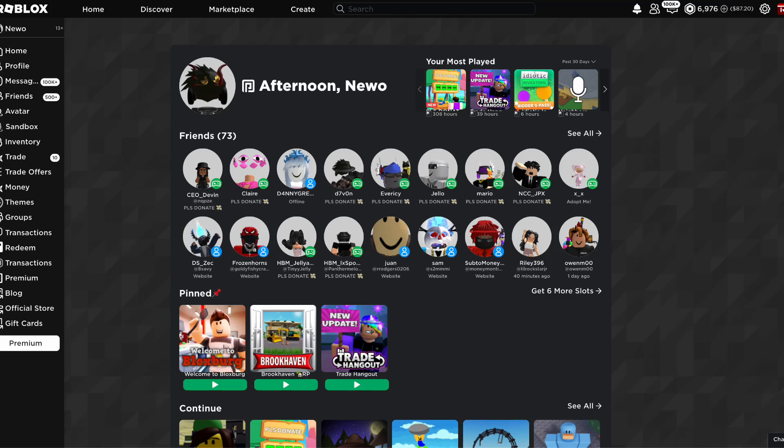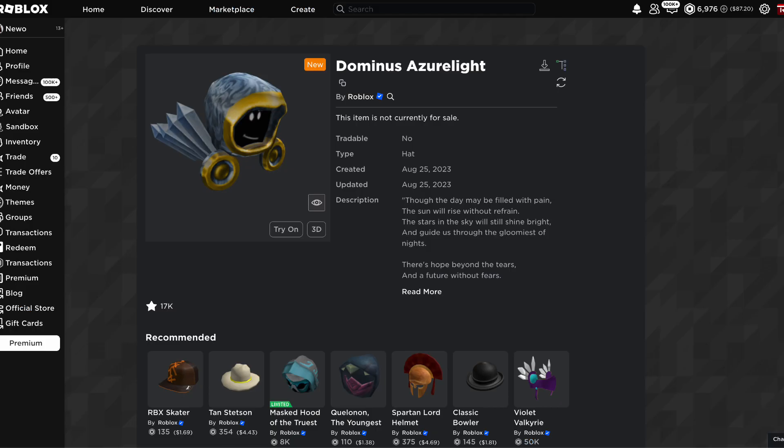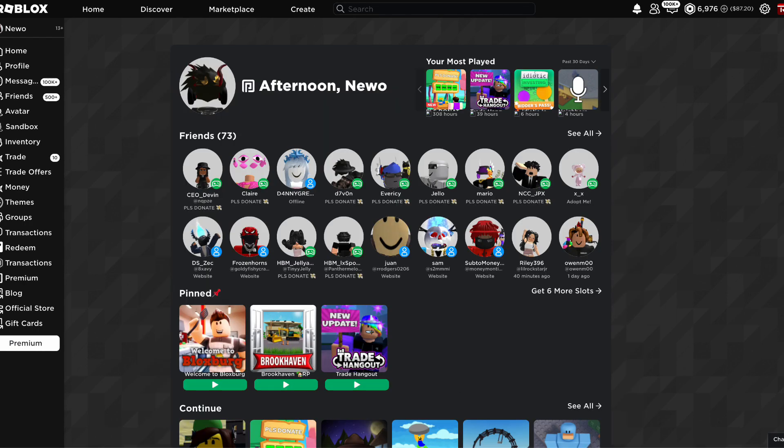Alright, so I got some pretty exciting news to go over, so I'm just going to hop straight into it. Roblox just released 2 brand new Dominuses: one called Dominus Azulite and the other Dominus Desperationist. This is a pretty big deal because Roblox hasn't released a Dominus since 2019.